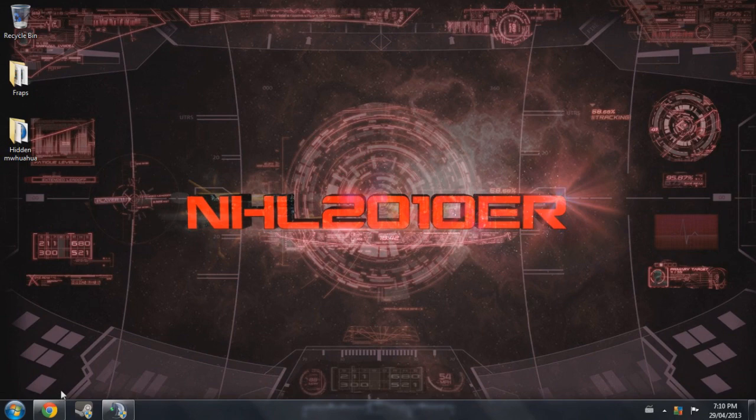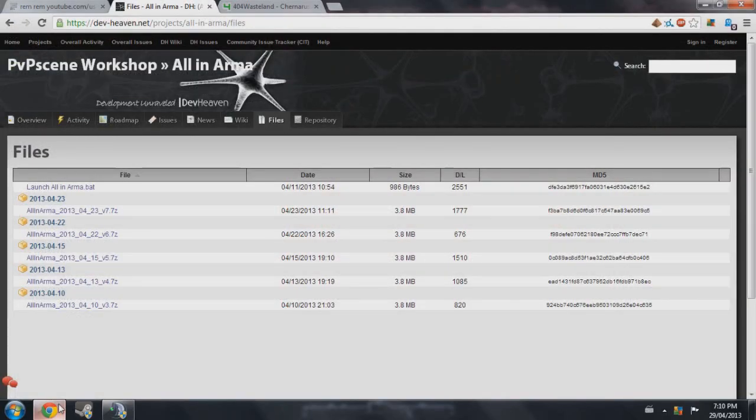After you're sure that you have that installed, let's get to it. First things first, we're going to go ahead and install the All in Arma mod. The download link will be in the description, so don't worry about that. You want to make sure you download the newest version — for me at the time of recording that's version 7.